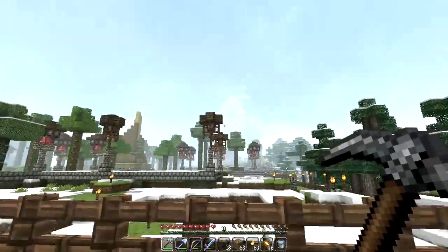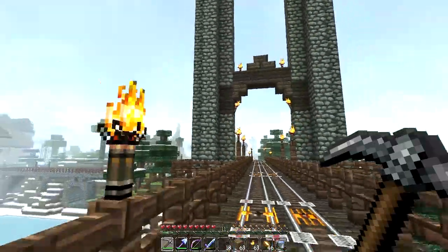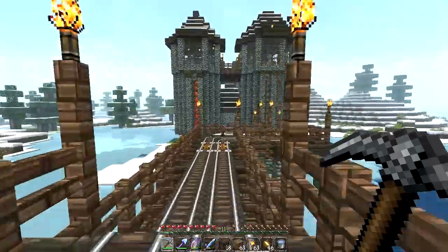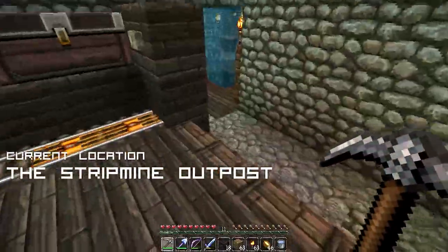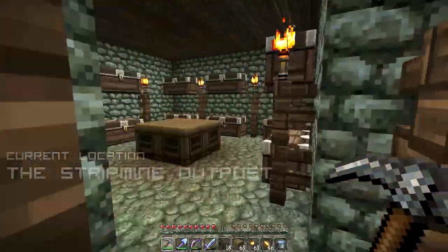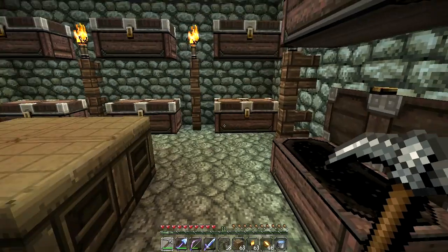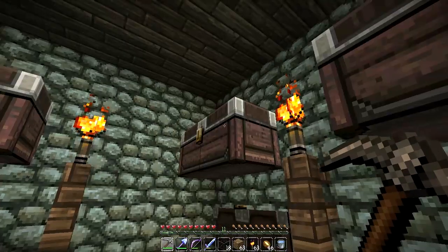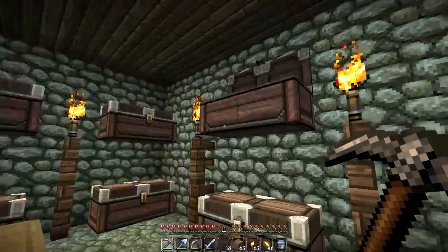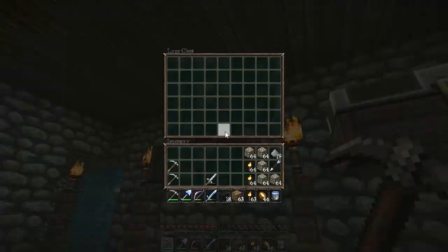Today we're excavating a hole into the side of the original mountain of the mole hole, and hopefully we'll find a nice open space to make a witch's cave. This witch's cave has got to be damp, moist, and disgusting — an absolutely nasty place to be. I want vines, mushrooms, mossy cobblestone, all of that jazz in there. I'll pick up some cobblestone while I'm here at the strip mine outpost. Let's go through these chests and see if we can spot any sand or gunpowder, because those are the materials we need today to do some explosions.